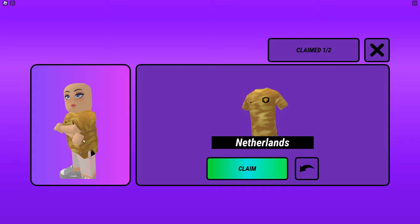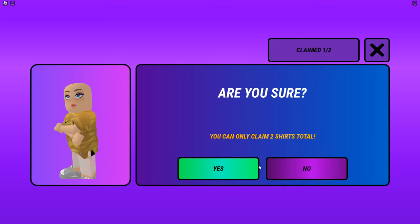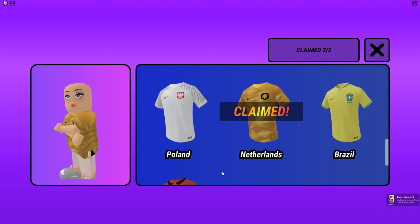After that, I'm going to choose Netherlands as my second example. After I claimed one shirt, it shows 'claimed one of two available.' I'm pressing yes and I got the badge with the Netherlands jersey — that's two of two claimed.